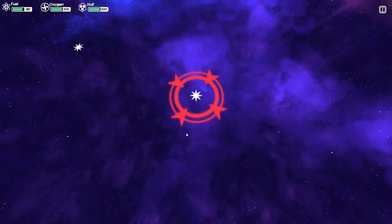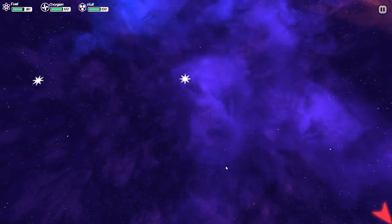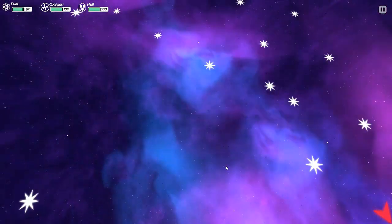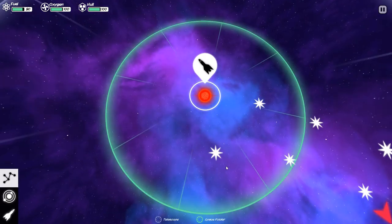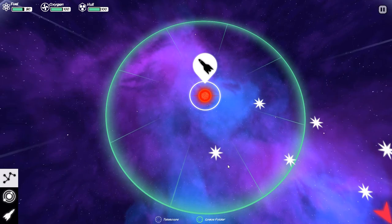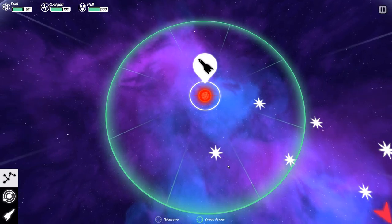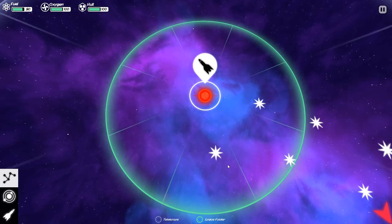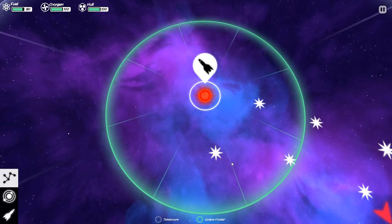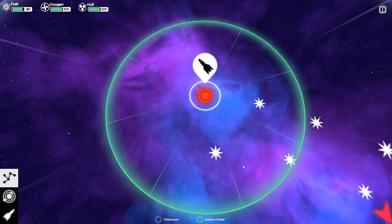How far out there, you might ask? How about this? That is our home system, that is our destination. Every single one of these white starbursts between where we are now and our destination is a star with its own system of planets. It's a tall task, but luckily we have all sorts of cool futuristic space technology to try and help us make that journey.